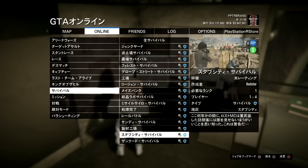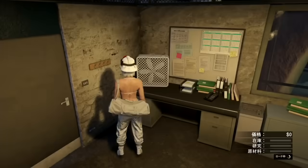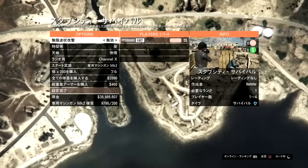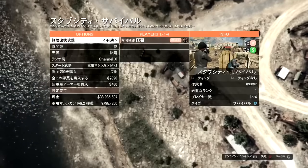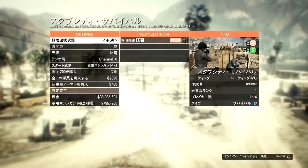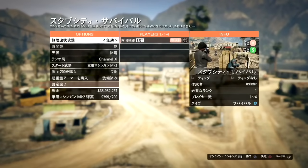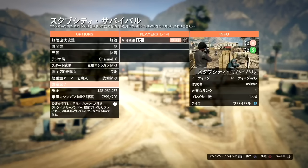今週サバイバルが2倍となってます。報酬2倍。その中でも一番簡単なやつがあります。ほとんど敵の攻撃を受けることなくできるのがこのジョブとなります。スタブシティサバイバル。これはロストと戦うんですが、スナックとかね、ボディアーマーとか持っていれば、全然簡単にクリアできます。初心者のアカウントとかでも普通にね、武器を拾いながらやって、アーマーとかも拾いながらやって、ほとんどやられることなくラウンド10まで行くことはできました。